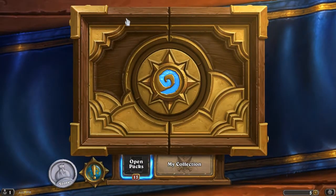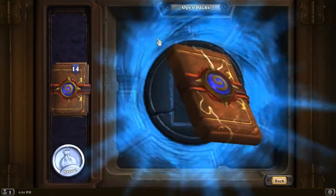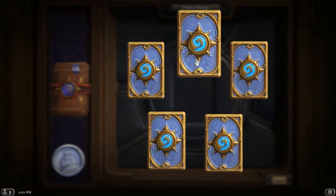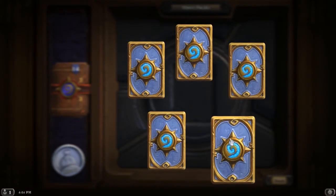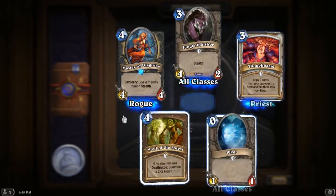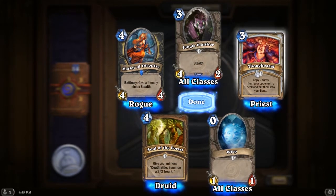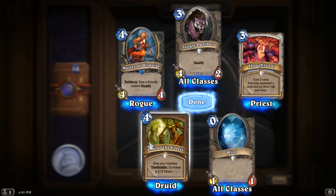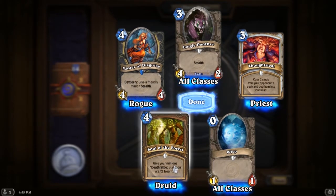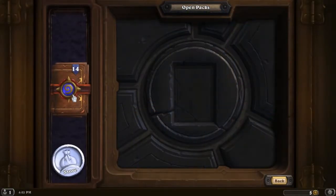15 packs — first one. One rare and nothing else: Master of Disguise, Jungle Panther, Thoughtsteal, Wisp, and Soul of the Forest. The Druid card is pretty good though, and so is the Rogue card. Let's hope we get some rares.